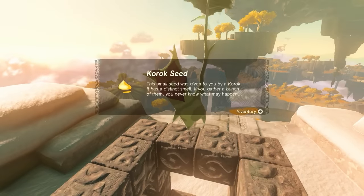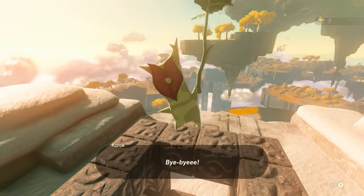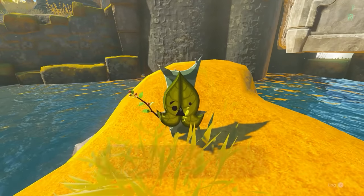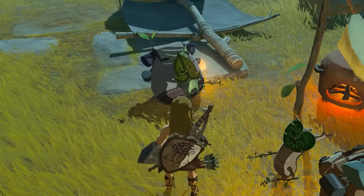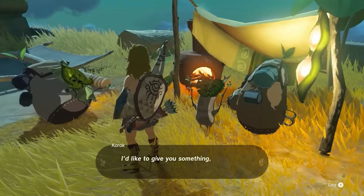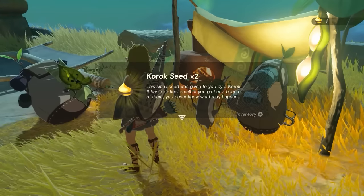You may have stumbled across a Korok as early as the Great Sky Island, as they can be found hiding in numerous spots — under rocks, by sparkling leaf trails, or they may ask you to help move them to find a friend. Finding or helping each one will reward you with a Korok seed, or two if you help the ones that need moving. Once you've collected a few, you'll need to find someone who can make use of them.